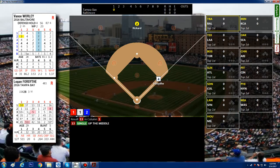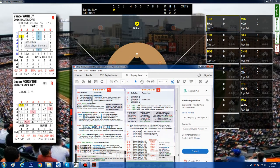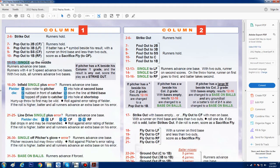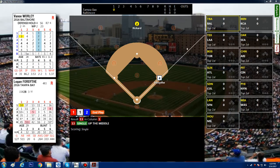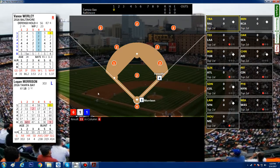Logan Forsythe gets a single up the middle — 13 right up the middle. To illustrate: if we look at column one and the combined result was 10 plus 1 equals 11, that would be a single up the middle anyway. Logan Morrison comes up and pops it up to second. 31 plus 2 is 33 in column six — looking at the chart, 32 through 36 are all pop-ups or short fly outs. One out, runner on first.